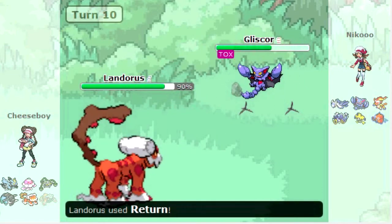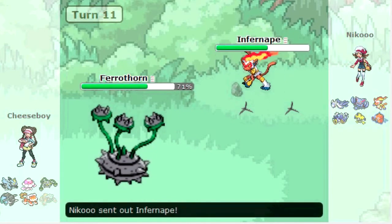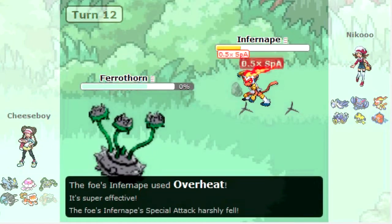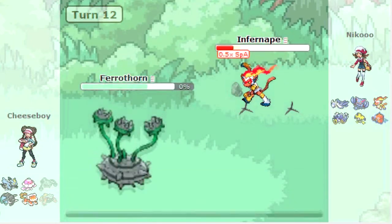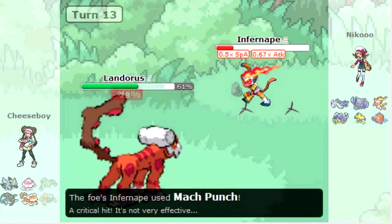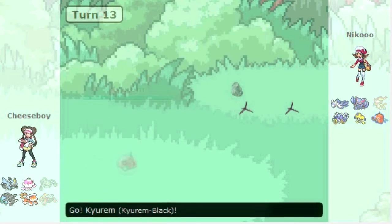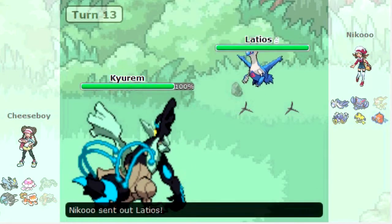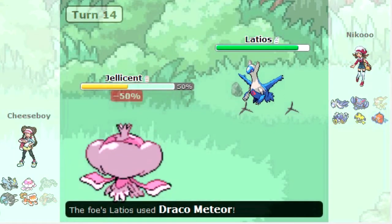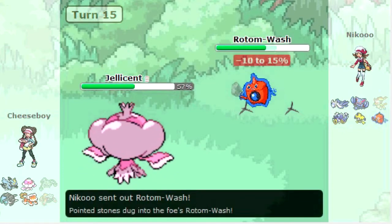I bring in Landorus to threaten him out and go for Return, in case he brings in something immune to Earthquake — I still wanted to get some damage in. I bring in Ferrothorn, kind of willing to sack it — if he overpredicts, maybe I could get an extra layer of Spikes. But he just goes for Overheat. He then goes for Mach Punch, gets a crit, no big deal. I go for U-turn just in case he wants to save his death fodder. I bring in Kyurem-B to see what he brings in — he brings in Latios, and since it must be Scarfed, he probably assumed my Kyurem-B was Scarfed too. But it actually just has Leftovers.